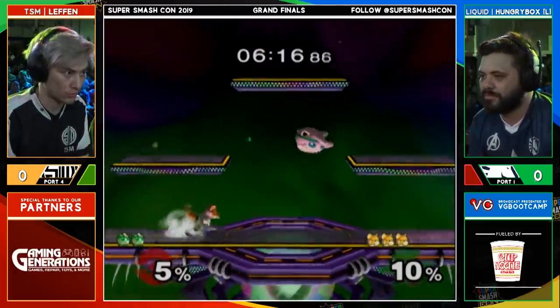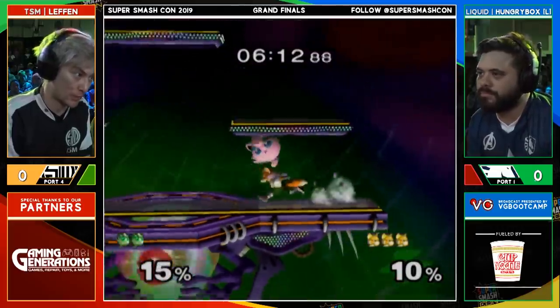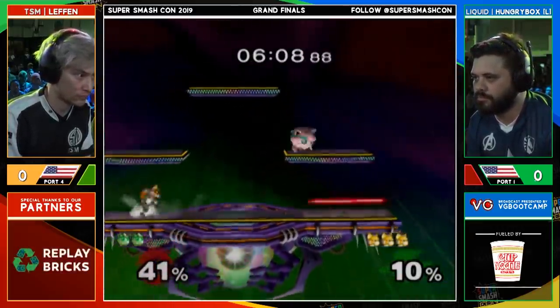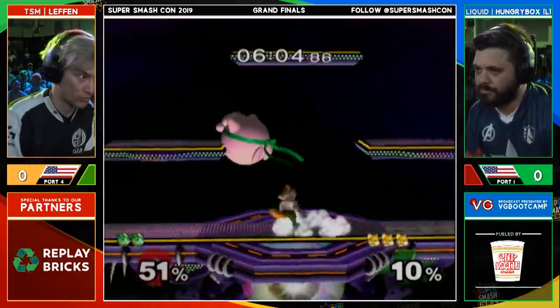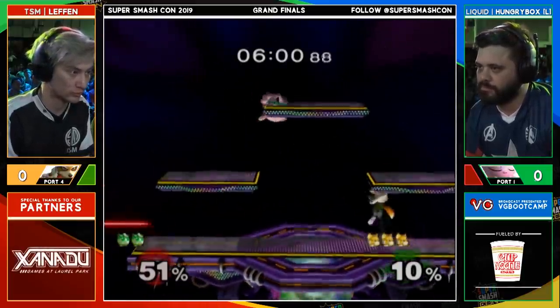Now this works against most low tiers, but for reasons I'll explain a bit later in this video, this also works against Jigglypuff, Peach, Ganon, or any other character that's just a tad slow. Now don't get me wrong, if you mess up, then Puff and Peach will punish you way harder than a low tier, but the same game plan can absolutely still work.